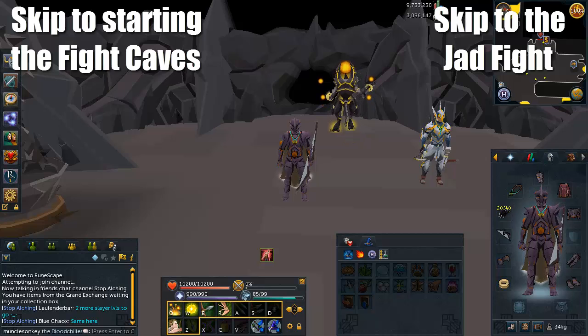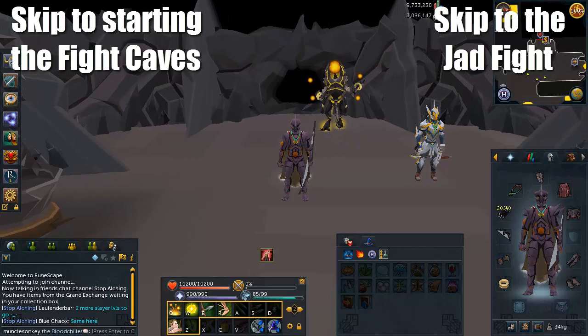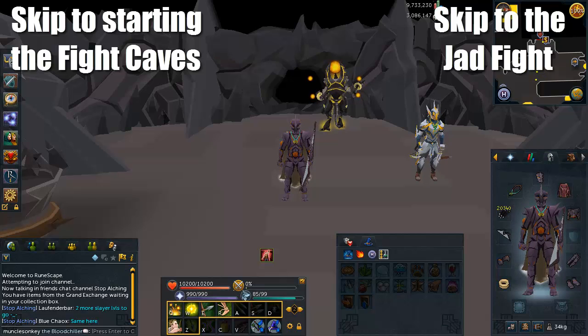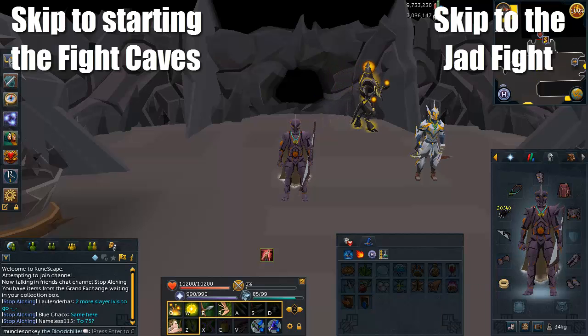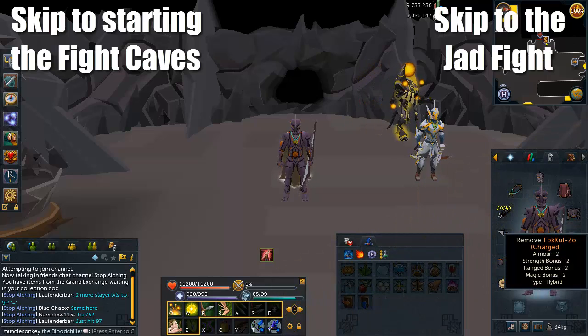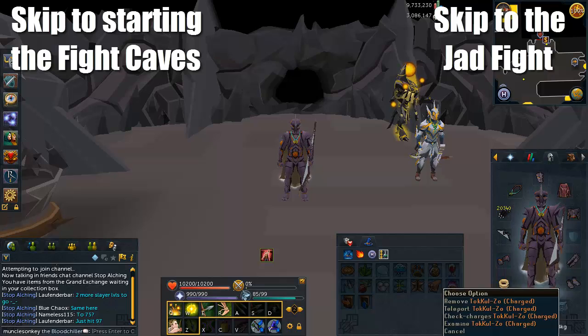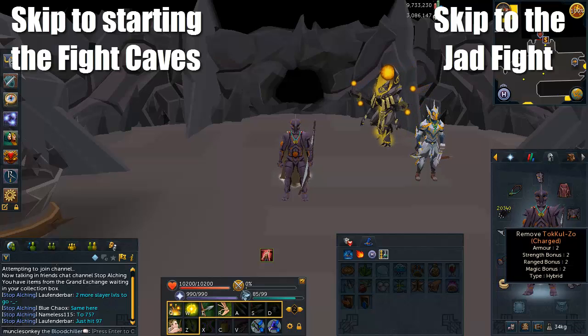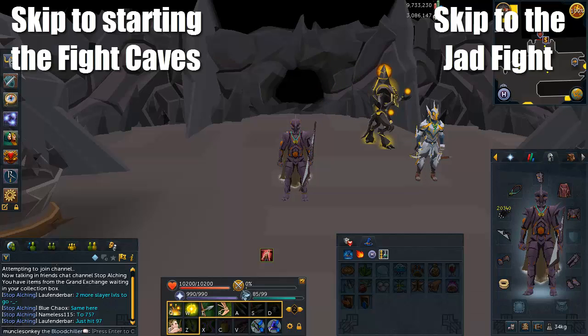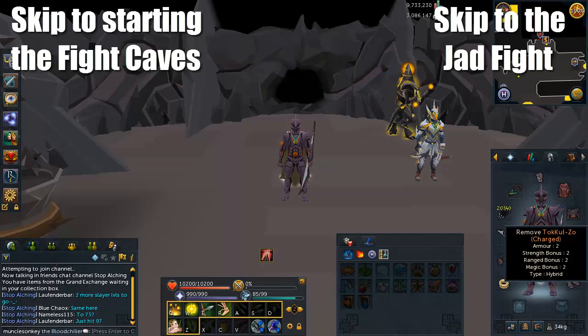The first thing we're going to go over is the gear setup. There are some things that can help you out a lot in the Fight Caves that aren't very difficult to get. First is the TacoZo ring. You can get this by completing the Elder Kiln Quest, which will also unlock the Fight Kiln — a main reason a lot of people do the Fight Caves, since you need a Fire Cape before you can access it. This ring grants you 10% bonus damage, though it will use up charges while you're inside the Fight Caves.